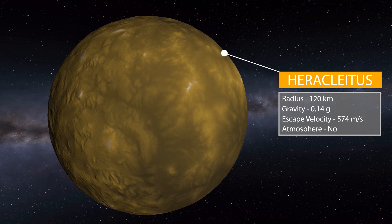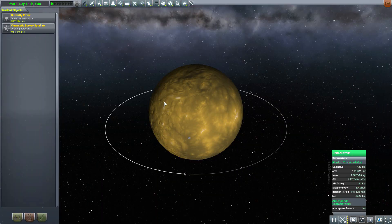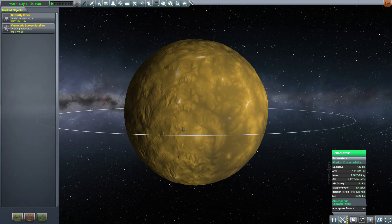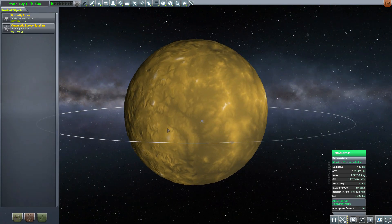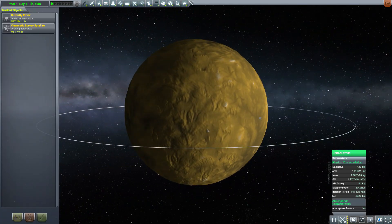It has an escape velocity of 574 meters per second to get out of dodge. Atmospherically it has none, which is really the one thing it shares with both moons rather than being in between — not quite sure how you'd be in between an atmosphere and no atmosphere, but there you go.